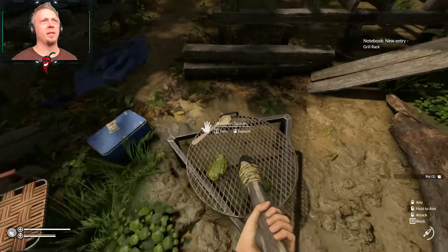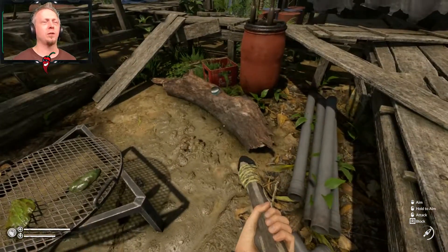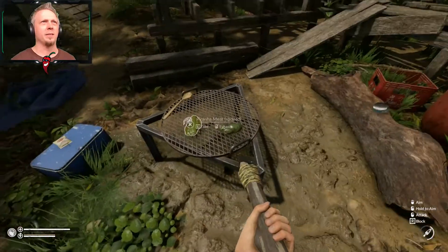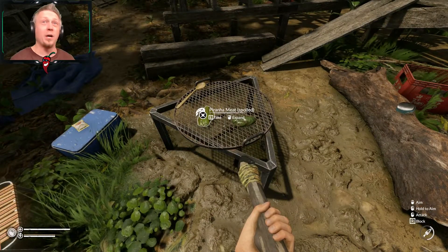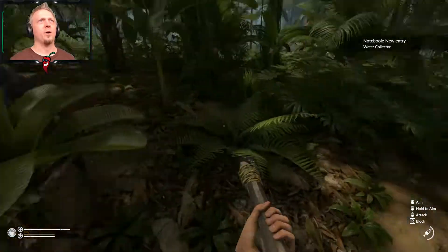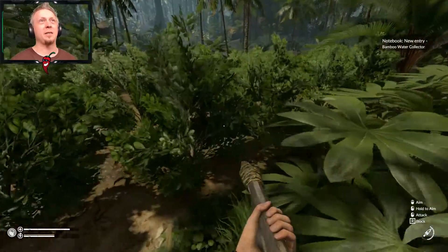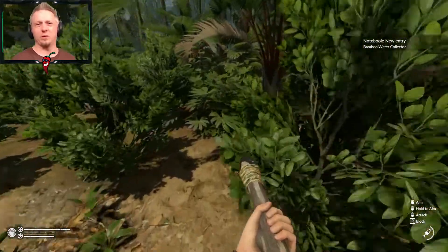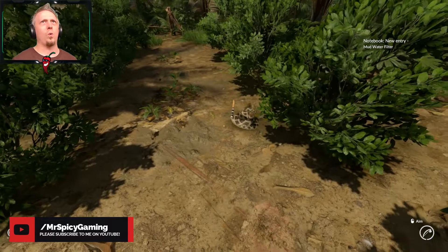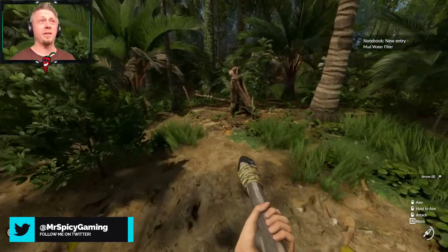We're gonna take the pot, that is something I've been needing. And I still don't know what the wooden spoon is really for. Oh, grill rack! I can make a grill rack now. Let's see what's the grill rack - yeah there it is. The grill rack is just some logs, sticks, and rope. Not at all a grill rack like this, just like something I could have figured out on my own. And the water collector for collecting rainwater. I'm still getting all these unlocks and apparently that's not playing too nicely. Mud water filter - I have not seen that one yet. And killer trap, yay, the one I really wanted.